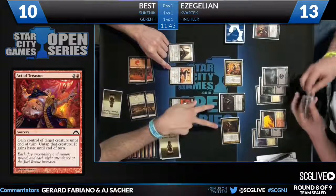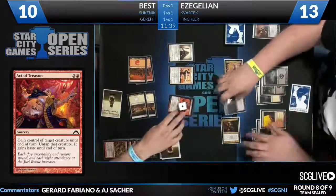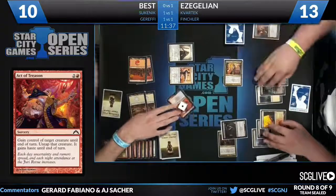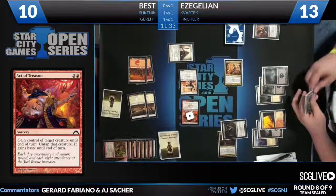The Orzhov Charm finishes it off. Ezagalani had enough life gain with his Lifelinkers and Extort to stabilize and gain life — the mythic rare from Dragon's Maze was too much. There's an Azorius Arrester — can't arrest the Blood Baron. He's above the law, like Steven Seagal is above the law. Ceketic's team is now down a match, with the other two games in game three.